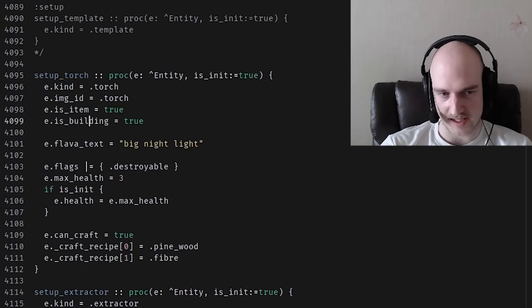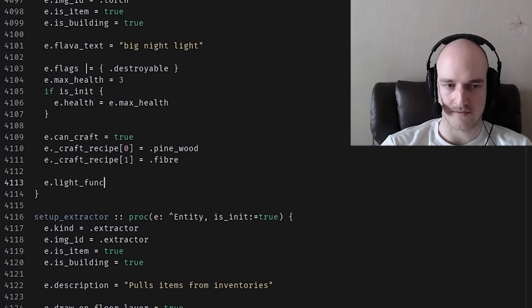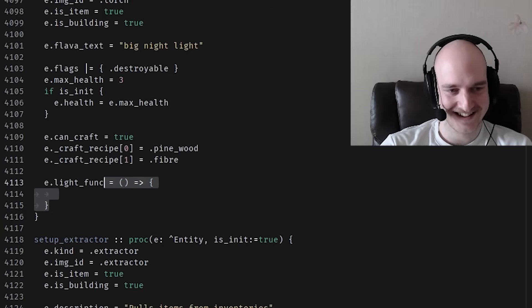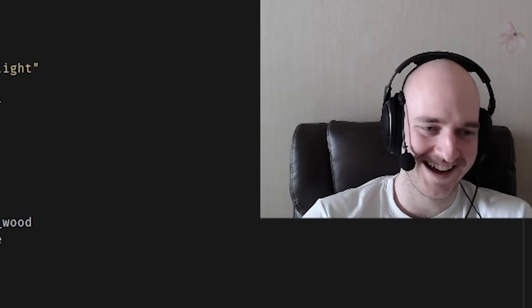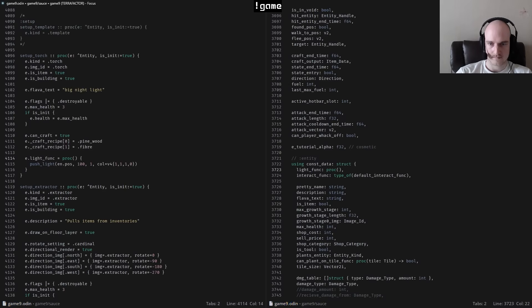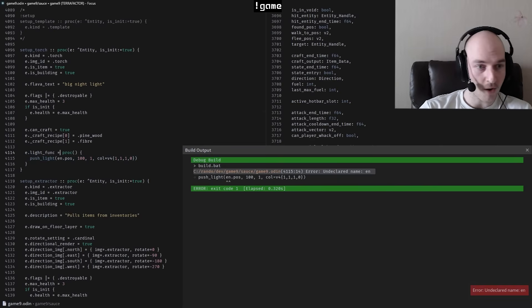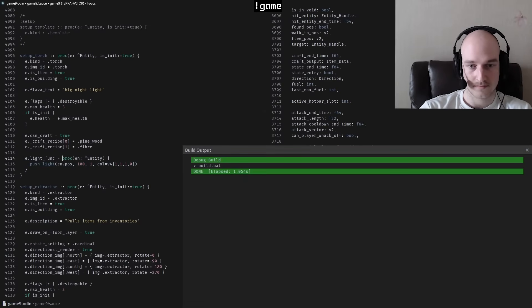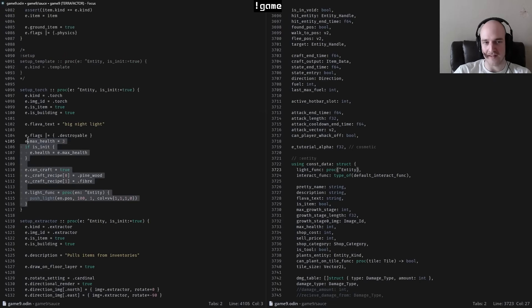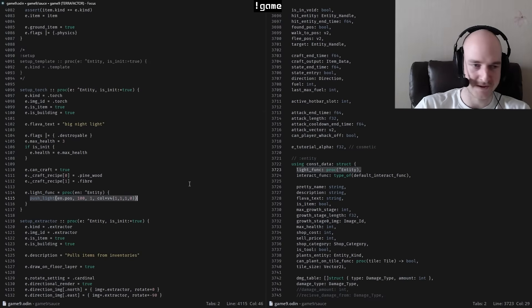We've got some torches. We can pull a little sneaky and say something like entity dot set light function equals — there's got to be an equivalent of a function like that, surely. This needs a pointer. Huge, tremendous. Then we can just call this, because that way we can define the lighting in here ourselves — we don't actually have to put all the data and try to encode it in the entity. We just pass it the function and then do it manually. Fucking huge, dude.